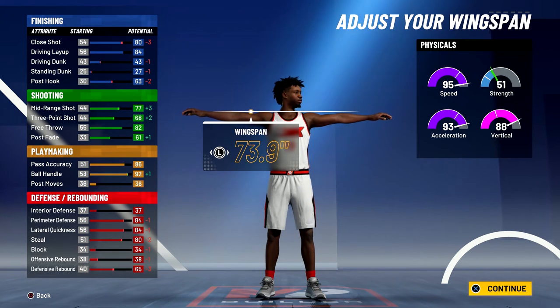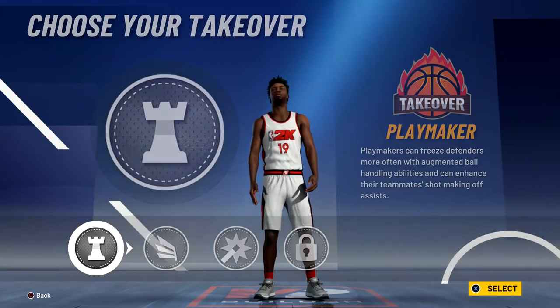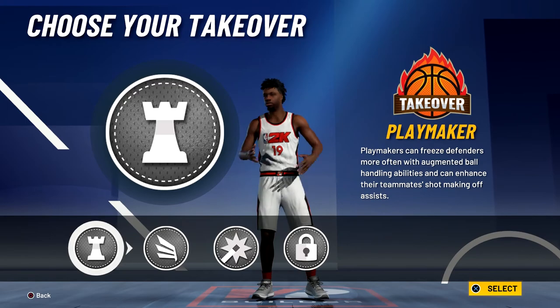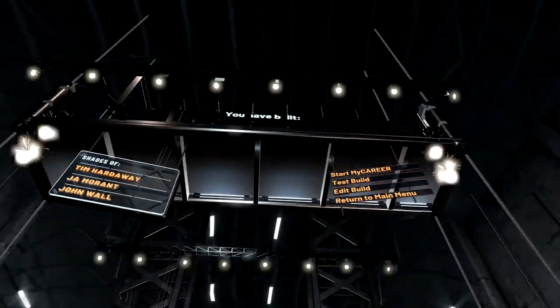You'll also have a 38 block, a 42 offensive rebound, and a 69 defensive rebound. Your physicals at 99 overall with the Gym Rat badge would be 99 speed, 99 acceleration, 96 vertical, and 59 strength. For the takeover, I'm going to go with the Playmaker takeover. The build is complete — you have built a two-way slashing playmaker, shades of Tim Hardaway, Ja Morant, and John Wall.